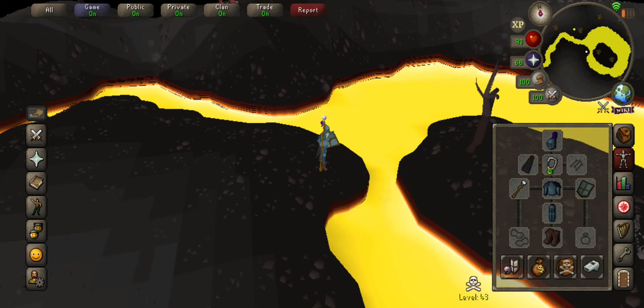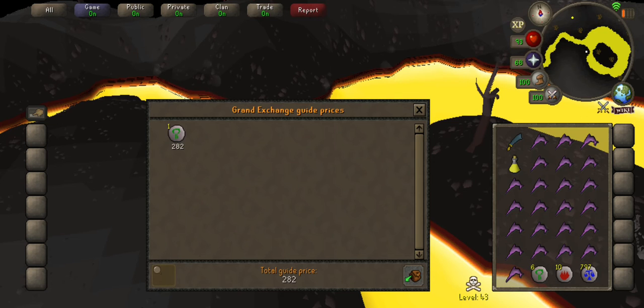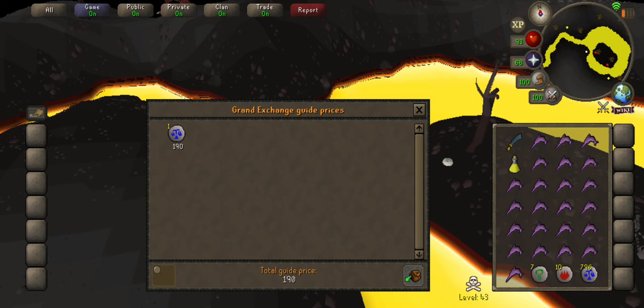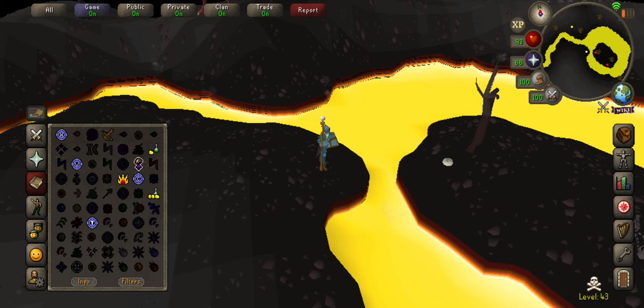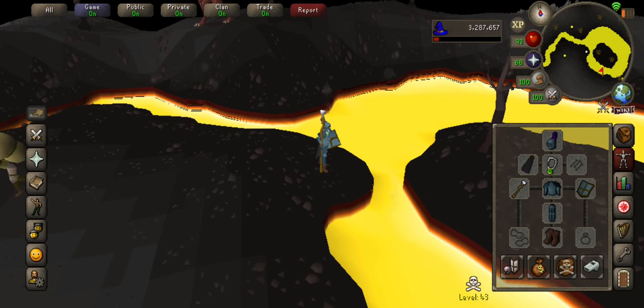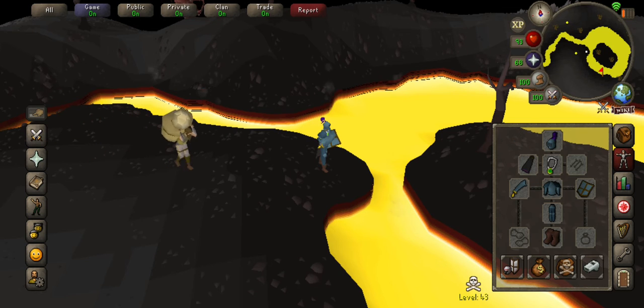Now let's see how much one nature rune costs. One nature rune — it's 282 GP. One law rune is 190, right? But for every one law rune you get, you're making profit — basically 13,000 GP profit. I have 33,000 magic. Boom, you just telegrabbed and made your profit — staff for air.